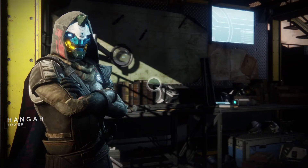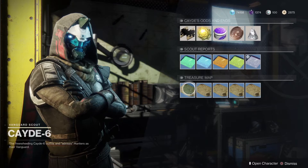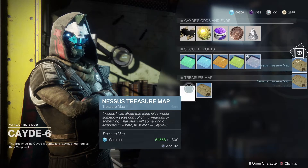Back on the tower, make sure you head on over to Cayde to get your treasure maps, and Ikora who has your meditations for the week.